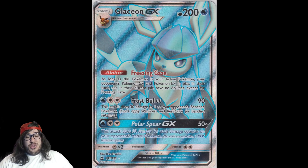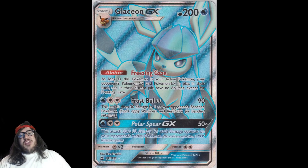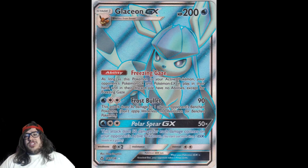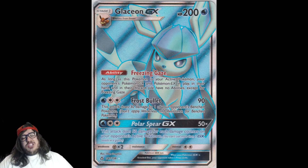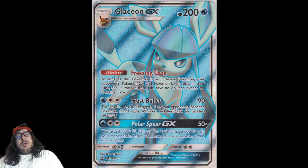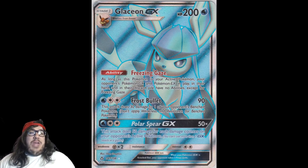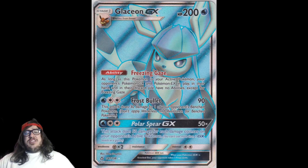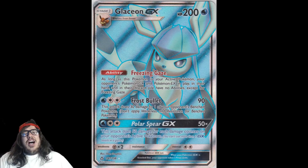It also has Polar Spear GX: this attack does 50 damage for each damage counter on your opponent's Active Pokémon. So if you used Frost Bullet for 90 plus 30 — that's 60 damage counters — then Polar Spear does 300. Or you deal 90 and 30, then Polar Spear for 100 with Choice Band for 180. It just needs a Water and DCE. Glaceon is a game changer — and with Energy Evolution Eevee, you just attach a Water Energy and you can turn on Freezing Gaze turn one, shutting down abilities immediately.